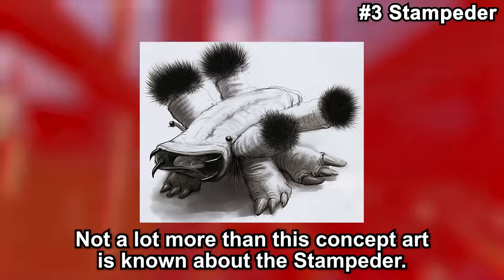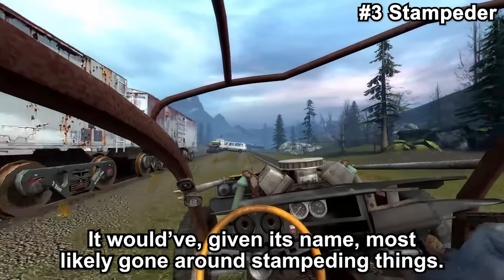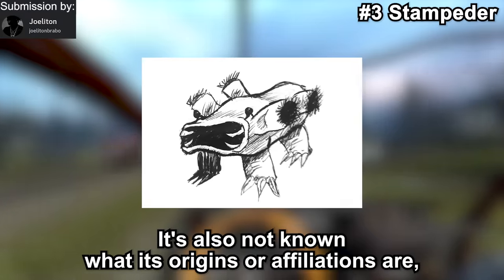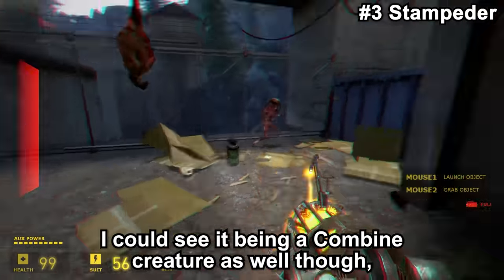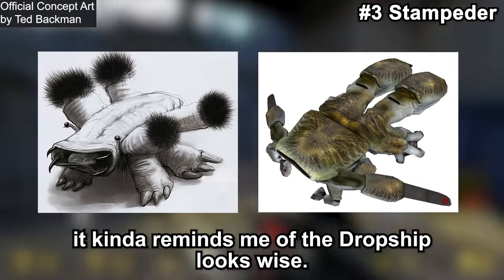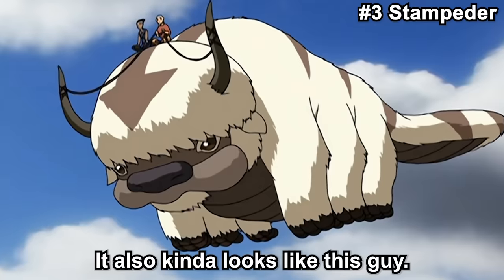Not a lot more than concept art is known about the Stampeder. Given its name, it would most likely have gone around stampeding things. It's not known what its origins or affiliations are — it's assumed to be a creature, though it could be a Combine creature as well. It somewhat reminds me of the Dropship looks-wise, and it does have a look not seen in any other character in Half-Life.